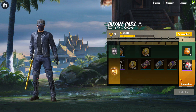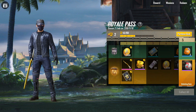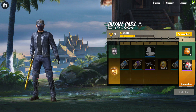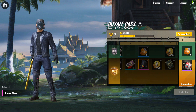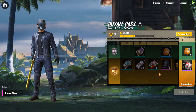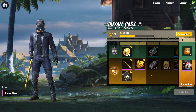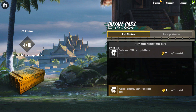You just have to play the game normally, complete the royal pass missions, and rank up to collect all the rewards. If you want instant rewards like the clean skin, 30 UC, and especially the hazard mask, you can go for the 1600 UC. But in my opinion, buy the 600 UC, unlock the elite pass, play normally, and collect everything.